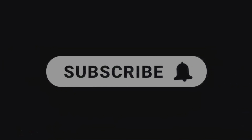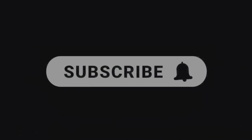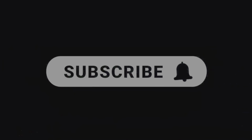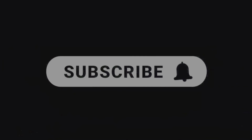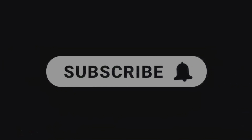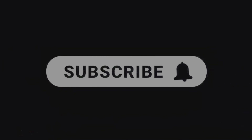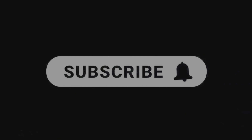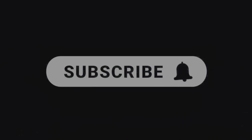All going according to plan. Pass the package carrier — your navigation mode is updated to scan for rival agents. Keep in mind that intel will be drained when you use it. Make good use of this powerful ability. A downside to holding the package is that your position will be pinged to everyone at intervals. Pay attention to the objective gauge at the bottom of your screen — it gradually builds on its own, but the faster you move, the faster it builds. Enough talk — now it's time to extract. Let's go.